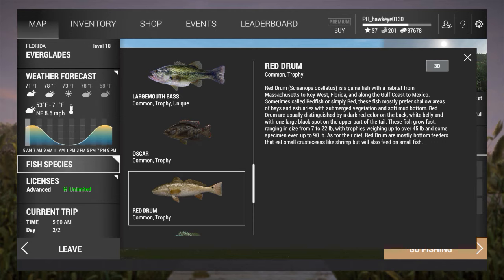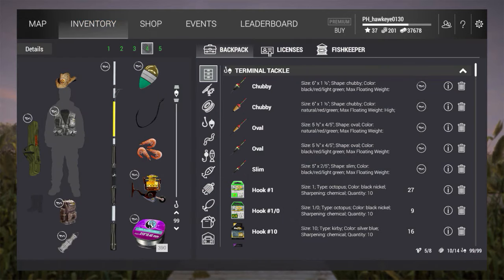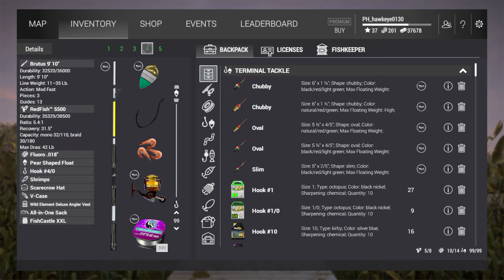I'm going to show you what I'm fishing with because these species are so big that we need to use a bigger rod. You can use a Phoenix rod for this kind of thing, but the Brutus is going to make it so much easier. I'm using my Brutus 9-foot-by-10-inch rod and my Redfish 5500 reel. I'm using fluorocarbon 0.018 line, which is about 25-pound test — I'd suggest at least 12 to 15-pound test. We're going to start off with shrimps because it says the red drum goes for small crustaceans.